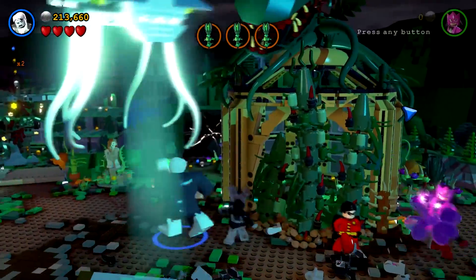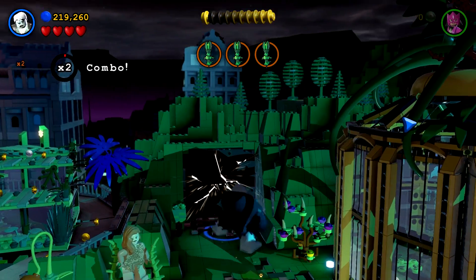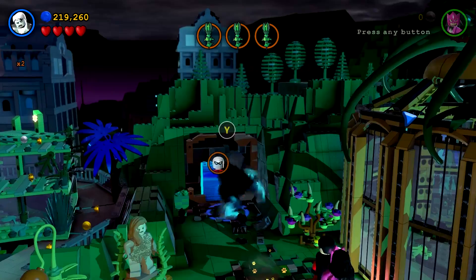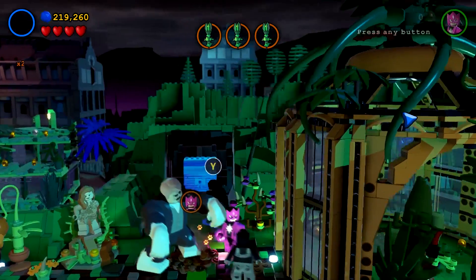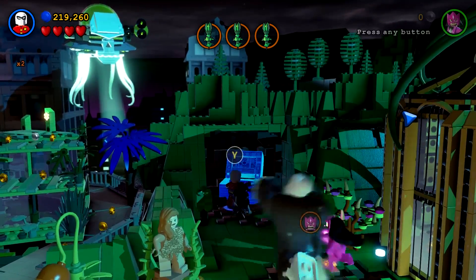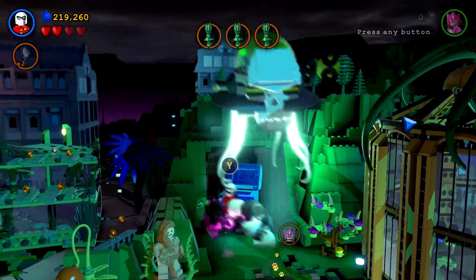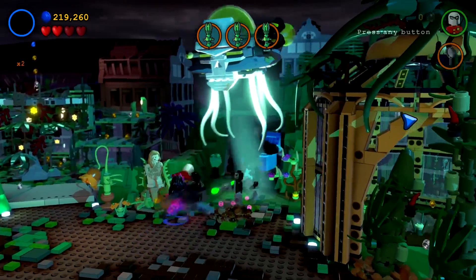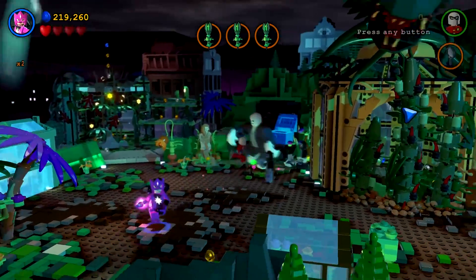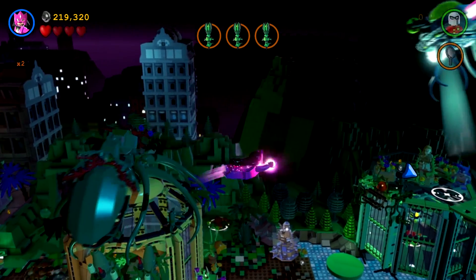Thank you. So we have to go back over here and knock out this door — he is looking for that. And for that we'll switch back to Robin. Magnetic. So I think whatever it is I was looking for, Robin might have it.